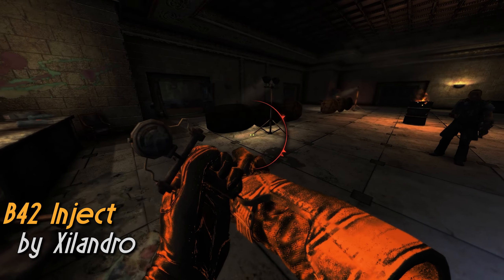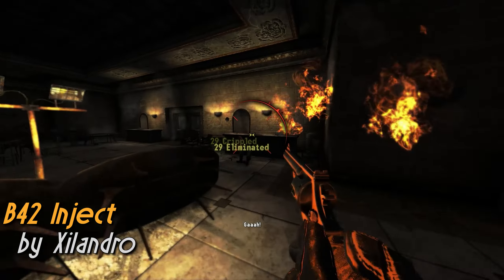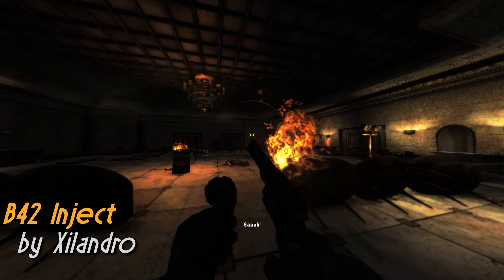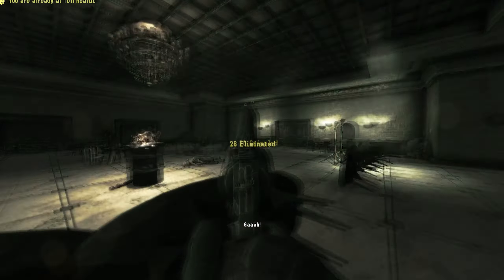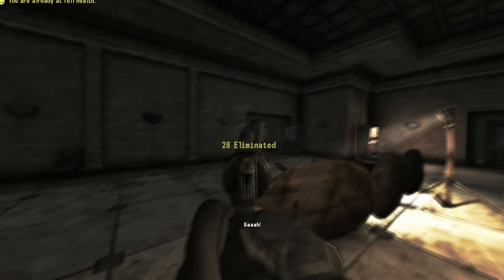Thankfully, Zalandra's B42 Inject is an ESP-less framework, allowing for other mods to give aid items animations associated with them. So just like the Stimpaks in Fallout 4, there's now going to be an animation for using Stimpaks in New Vegas. And by itself, that's all this mod does.